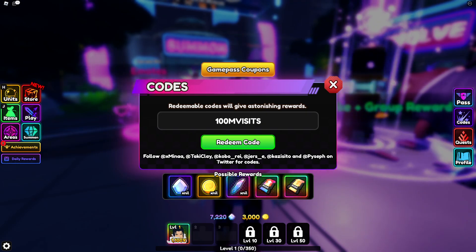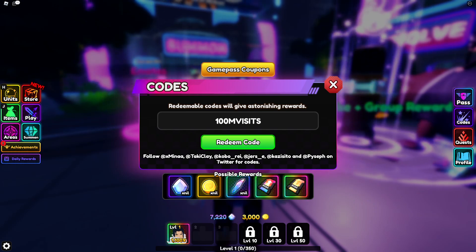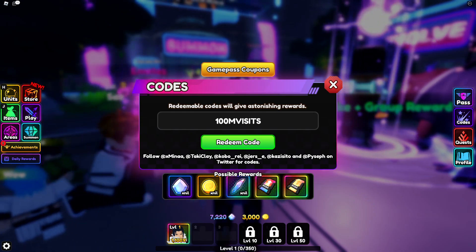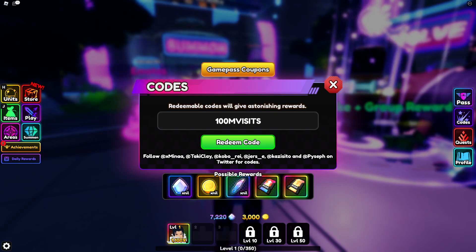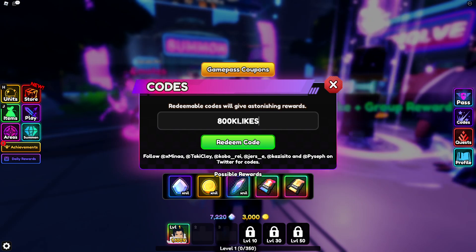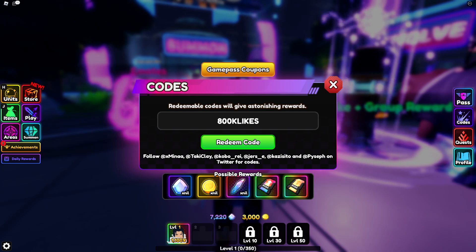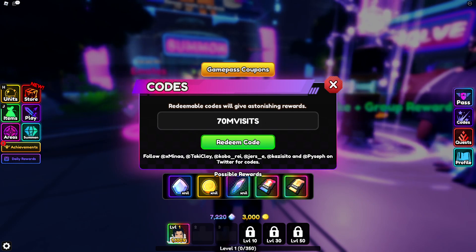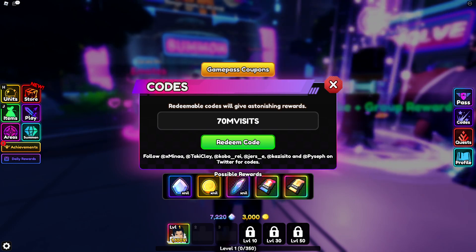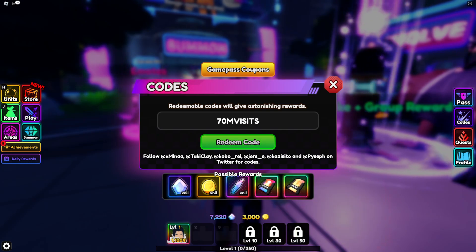This code has expired, which means I have already redeemed it — you cannot redeem these codes twice. But there is a secret way of redeeming these codes twice, which I'll be showing in a moment. You can reset the codes and redeem them once again. If you haven't already redeemed all these codes, go and redeem them now to get free items — gems, coins, re-roll chips, and stat chips.